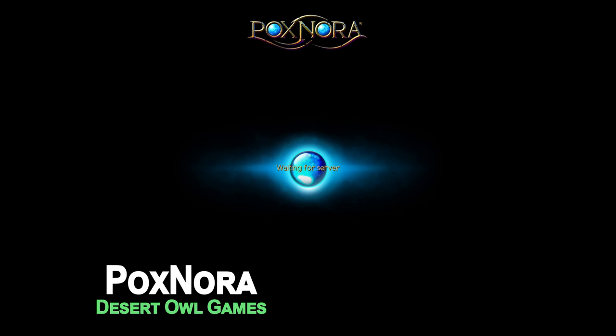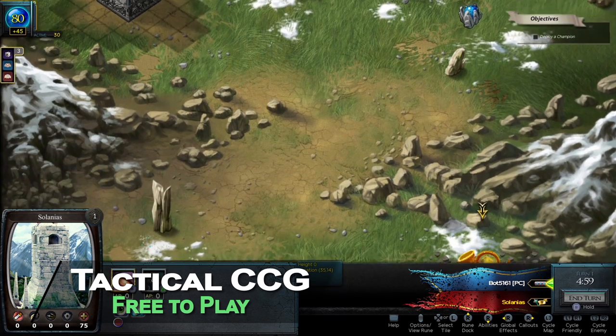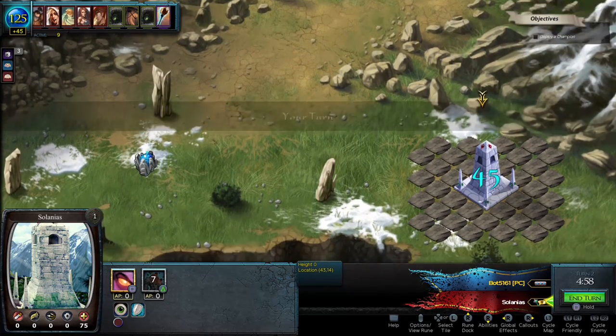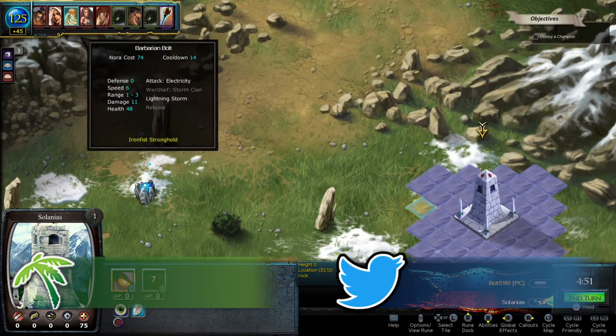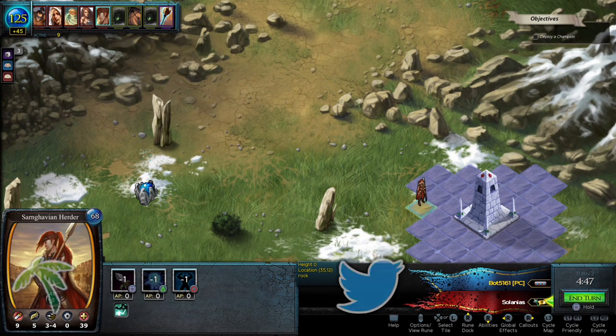Pox Nora is a strategy card game that has been around for a while now and it's making its way to console. The game is currently in closed beta on PS4 and will be one of the first CCGs to offer cross-platform play. While the idea of a pre-established CCG coming to console with full cross-platform play sounds like a great hand, the gameplay and presentation leave me looking for a mulligan. I'm Colton from MMOHuds.com and here's our first look at Pox Nora.